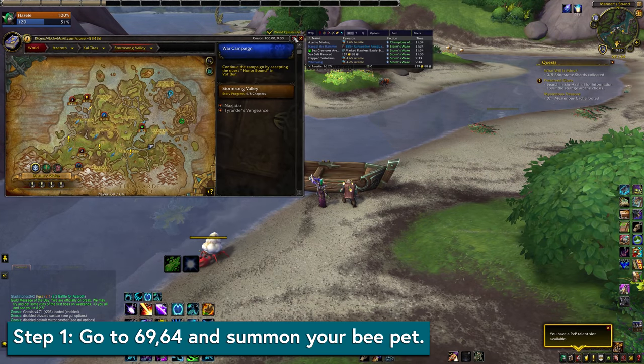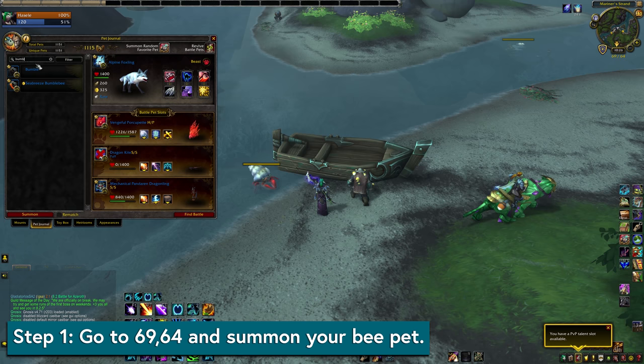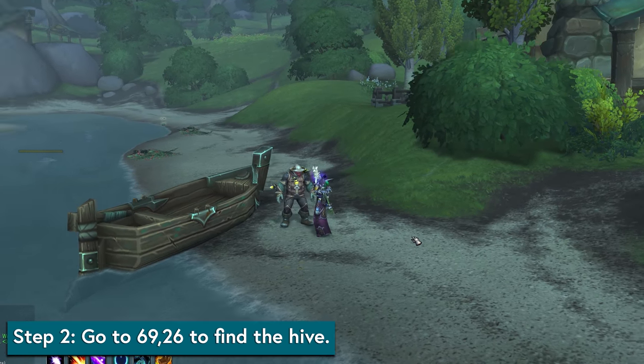To get started, take that level 120 Alliance character to the Mildenhall Meadery flight point, here. Summon your Bumbles or Seabreeze Bumblebee pet and take him over to Barry. You can't miss him — he's covered in bees. He tells you to follow the green clouds.